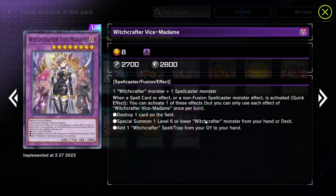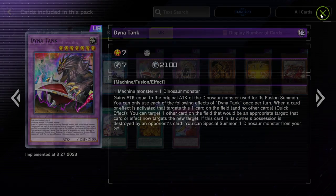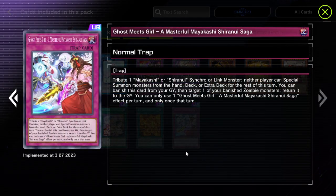We have Witchcrafter support with the new spell card Witchcraft Confusion, and also we have Witchcrafter Vice Madame. The artwork is amazing — I wouldn't mind getting that. Also Dynatank, which I'm not sure how to use since it's part of Machine, but with the Scrap Raptor engine in my deck I wouldn't mind trying it. I'm mostly excited for the Mayakashi stuff, including the Mayakashi trap card which can go into Shiranui and Mayakashi decks. Neither player can special summon monsters from the hand, deck, or extra deck for the rest of the turn.